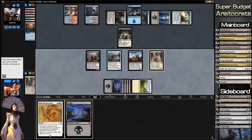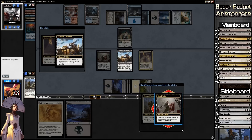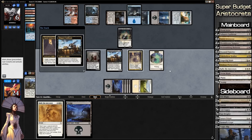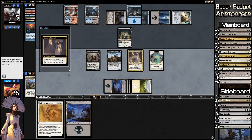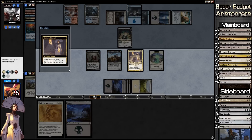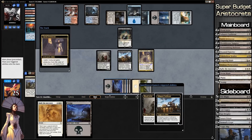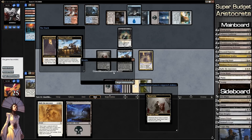What do we think? I can sacrifice another creature — this will be 1, 2, 3, 4 triggers. We're going to go for it now. I probably could have swung in with Zulaport Cutthroat as well — oh well. We can get pro red. Same thing — destroying all of the creatures. And our opponent scoops it up — he knows he doesn't have a response. We are going to game three!